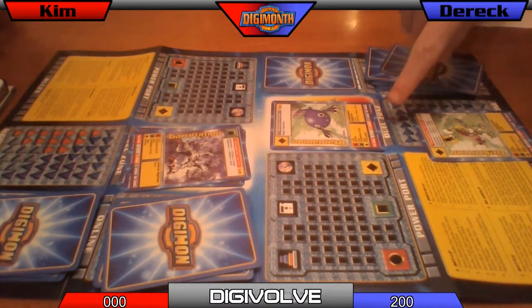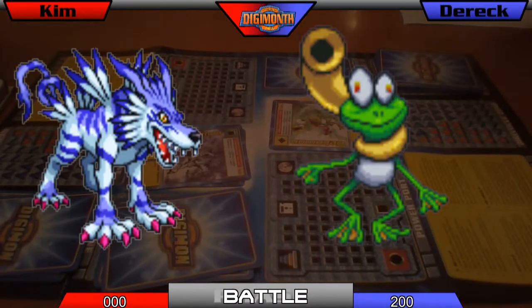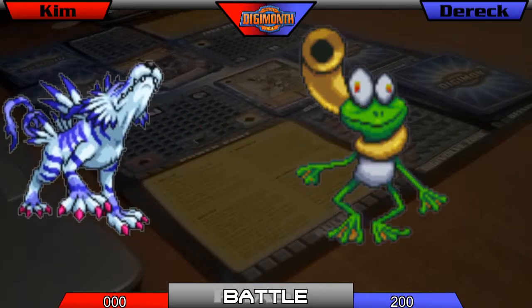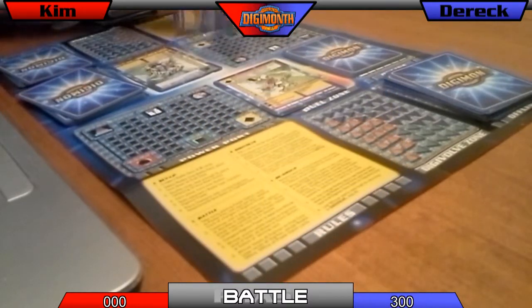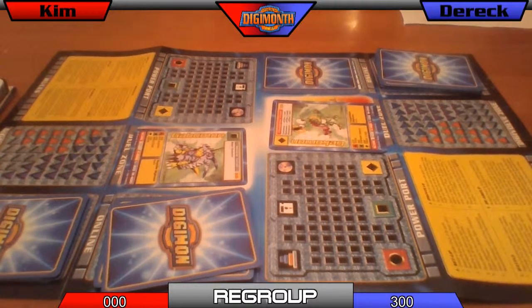I'm not playing any power option cards, so you can go ahead and play as much as you want. The battle takes place — I won. Get 100 points. You discard the champion and any power option cards. So now it's back to regroup.